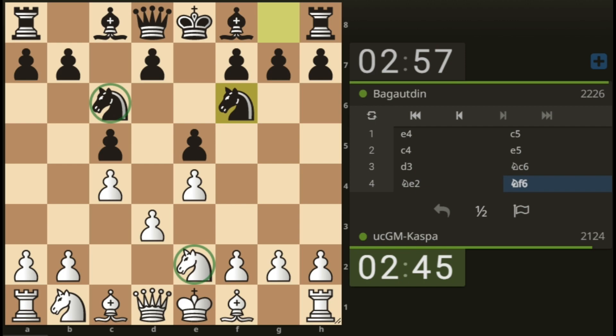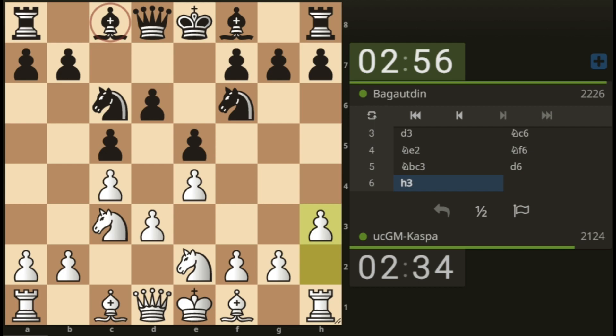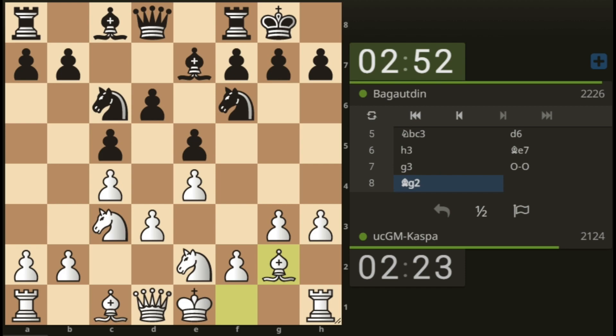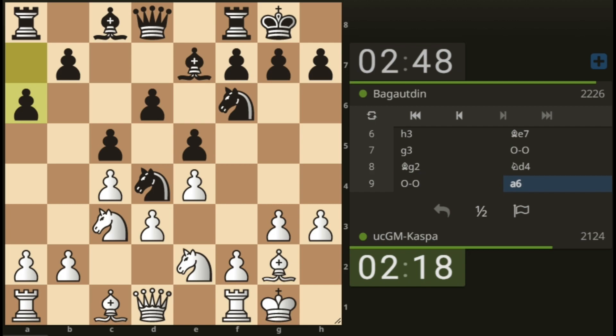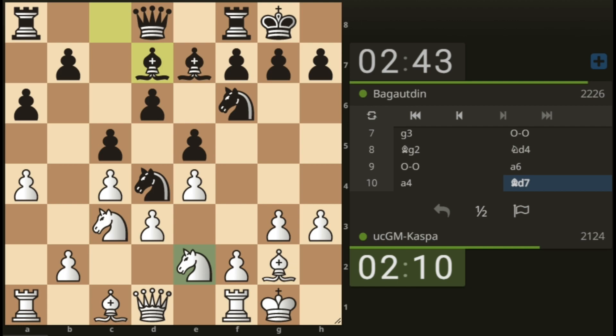I'm going to stop d5, so first we go knight e2, then knight c3. Pawn to e6. I have pawn to h3 preventing black from playing bishop g5 or knight to g5. He plays bishop to e7. Now g3, planning to fianchetto my bishop onto g2, planning to castle short. Knight to d4. Plan is to go king h2 at some point. Whenever you see a6, just like in my previous video, play a4 — and that's what we've done.